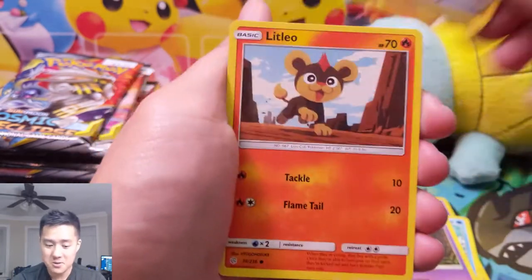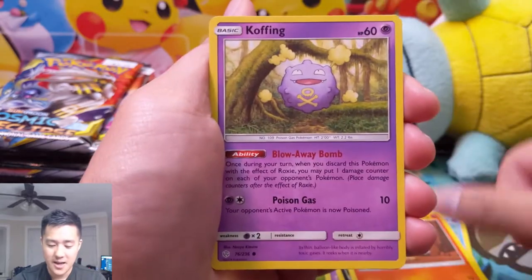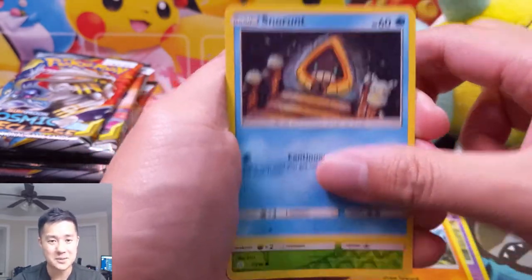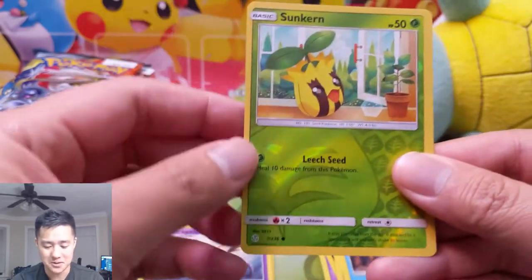We stream Monday, Tuesday, Thursday — so that includes Halloween. We're going to start trying to figure out what decks we can make with all these new Cosmic Eclipse cards, hopefully getting some good pulls. And alright, for our next pack, we have a Sunkern.